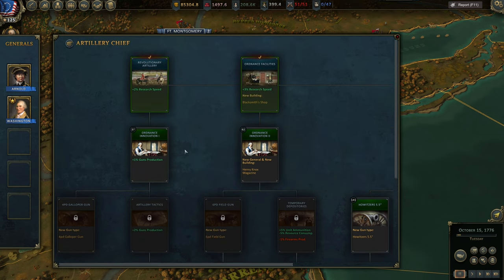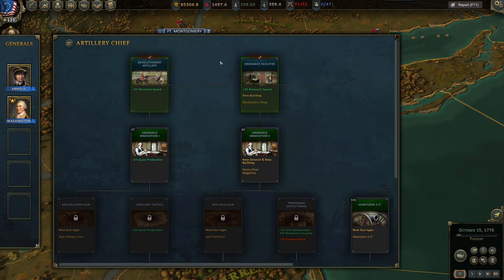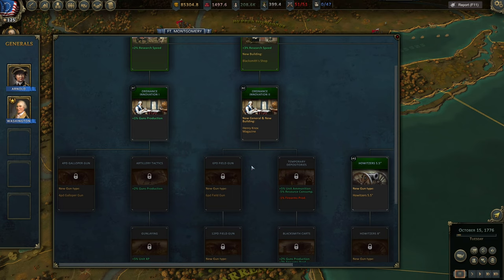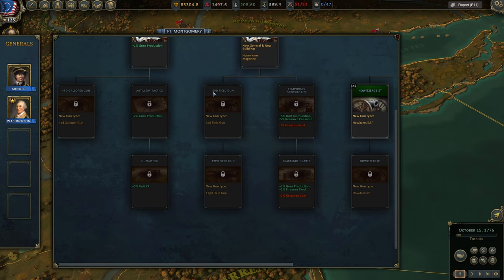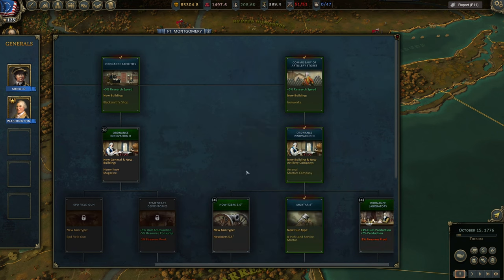For the Artillery Chief, I would never go for four-pounders — that branch doesn't pay off. Go for Ordnance Facilities, which gets you a Blacksmith to increase production facilities and produce more weapons and ammunition. Then you can go for Ordnance Innovation 2 and field guns like the 6-pounder or 12-pounder. I went for Ironworks instead, which really increases your production capacity. Then you can choose Mortars or Howitzers — they serve different purposes on the battlefield.